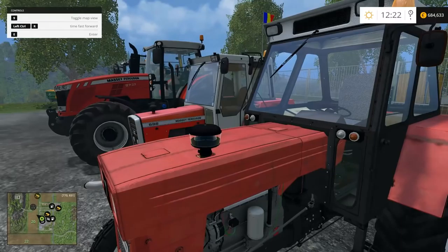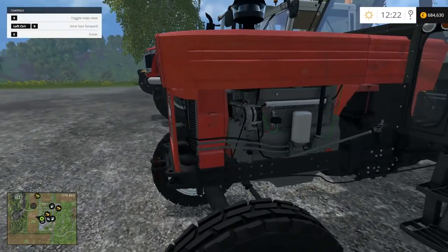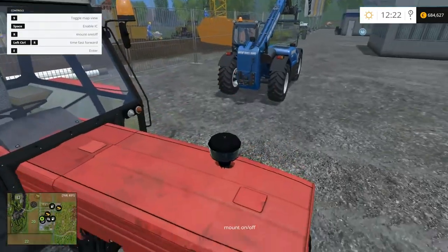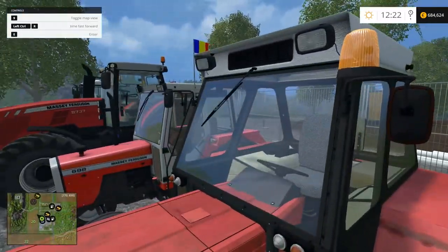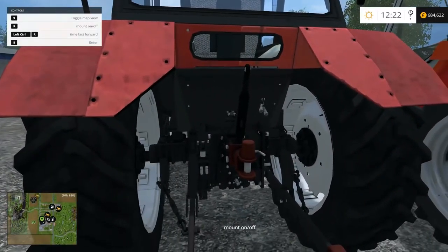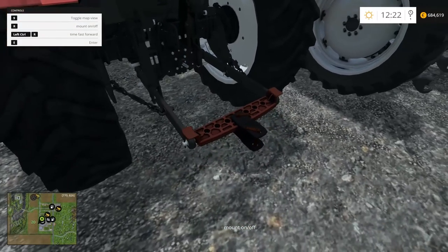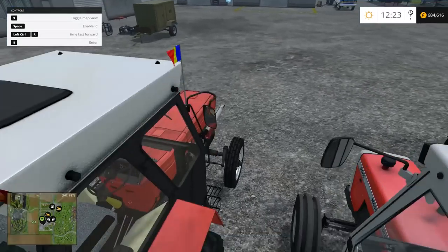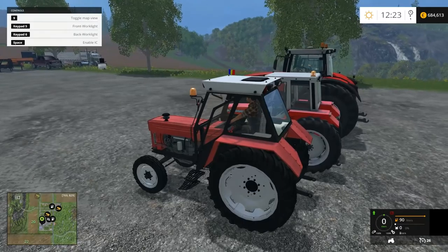It's got a little Romanian flag flapping in the wind. Remember that we paid 120,000 for this. Let's open and close the door — we have that. We've got the hitches here for that. We have the hitch there — that's also R, so R on this one I can enable IC, but I'm not sure what it does. R on this one is used for everything — I don't know if I'm cool with that or not. Let's get inside.